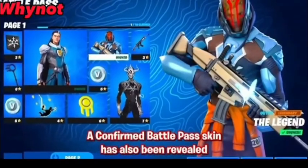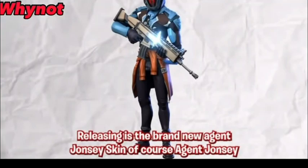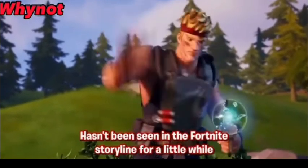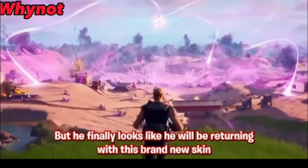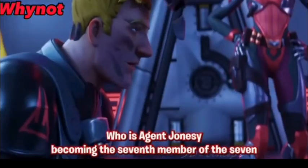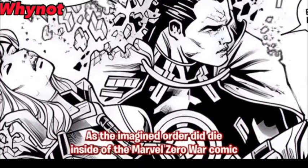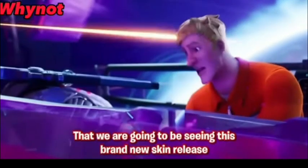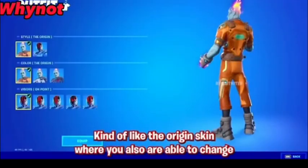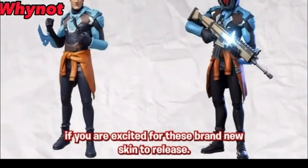A confirmed Battle Pass skin has also been revealed that we are going to be seeing release into Chapter 4 Season 3 — the brand new Agent Jonesy skin. Agent Jonesy hasn't been seen in the Fortnite storyline for a little while, but it finally looks like he will be returning. This skin is called the Legend skin, with Agent Jonesy becoming the seventh member of The Seven. The Imagined Order did die inside of the Marvel Zero War comic, and this skin is also confirmed to have different styles, similar to the Origin skin where you could change the armor.